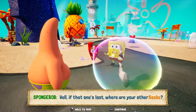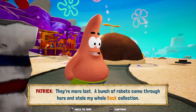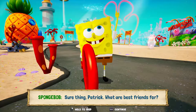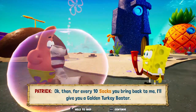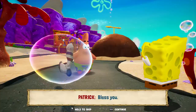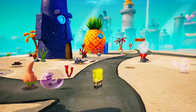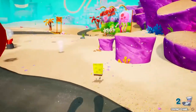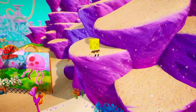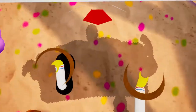That one's lost. Well, if that one's lost, where are your other socks? They're more lost. A bunch of robots came through here and stole my whole sock collection — I could use some help getting them back. Sure thing, Patrick. For every ten socks you bring back to me, I'll give you a golden turkey baster. You mean spatula? Bless you. So yeah, as Patrick just said, this is another collecting mechanic like with Mr. Krabs, except collecting socks. For every five to ten socks you get for Patrick, you can trade them in for golden spatulas.